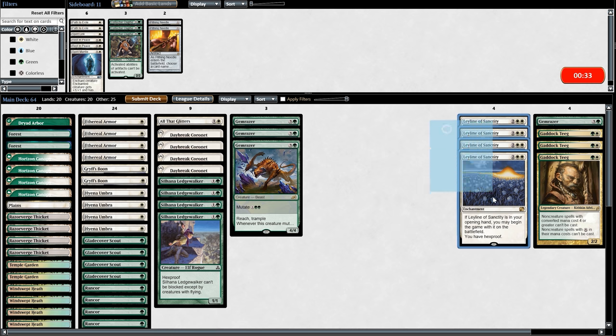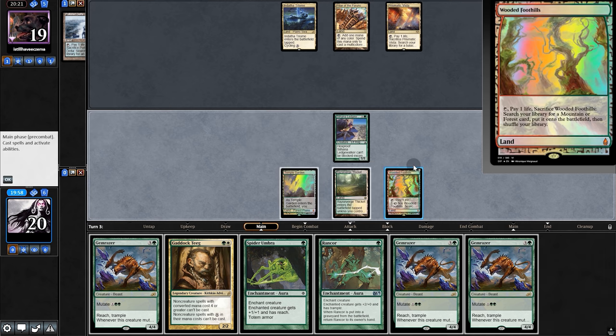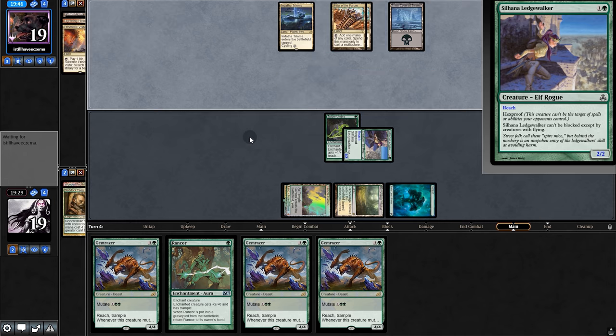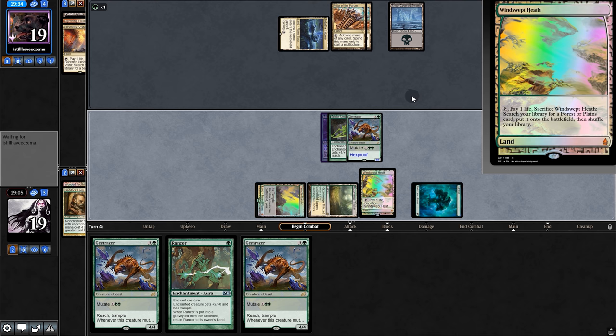Going into game two, we're bringing in Teague. Opening hand isn't too bad so we keep. We play Ledgewalker, then Teague, Umbra, and the Helix to Teague. Opponent passes back and pulls a fourth land. We save our options and play Gem Razor — but in case they force a sacrifice, we'll hold the land and fetch for Dryad Arbor if needed.